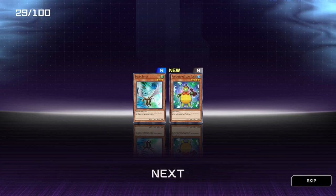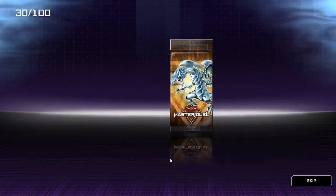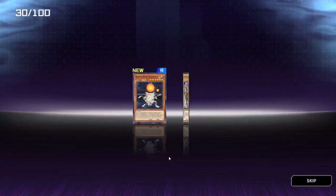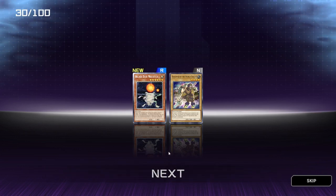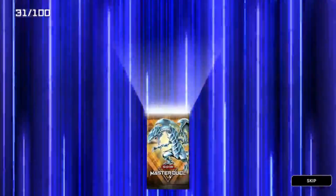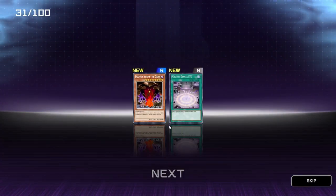Delta Flyer, nice — something I'd use. Helios Duo Megistis — I'm not gonna try and pronounce that. And Beckoned by the World Chalice — I have seen that card before in the campaign. Despair from the Dark, not bad. And Magnet Circle Level 2. Dark Artist and Kiss of the Tie — I do recognize that card at least.